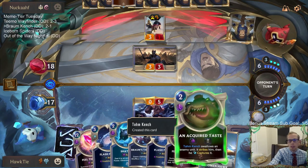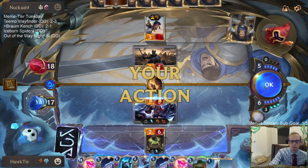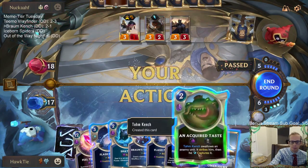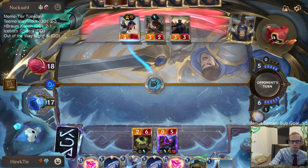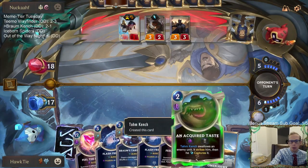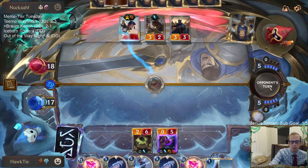I just didn't play the Acquired Taste last turn - had them waste their whole turn. They're certainly holding all this mana up with Fiora, probably things like Riposte.